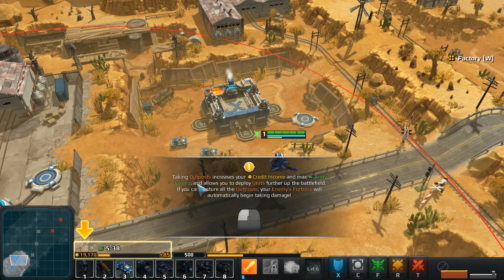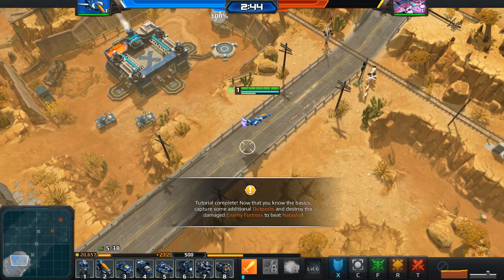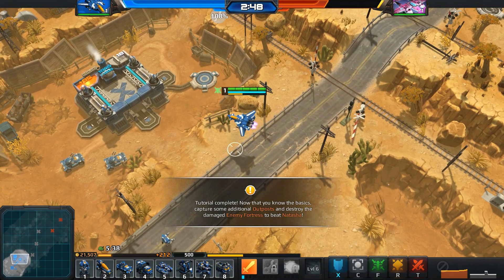Taking outposts increases your credit income and max army upkeep, and allows you to deploy units further up the battlefield. If you can capture all outposts, the enemy fortress will automatically begin taking damage. Tutorial complete — now capture some additional outposts and destroy the enemy fortress to beat Natasha.